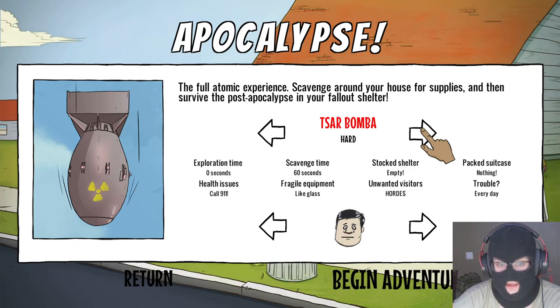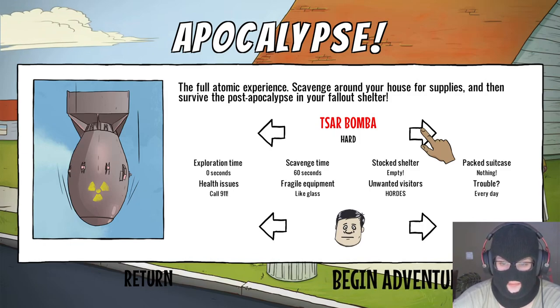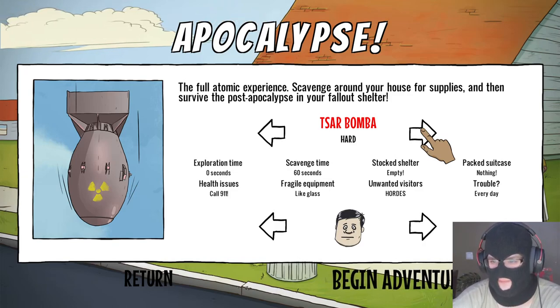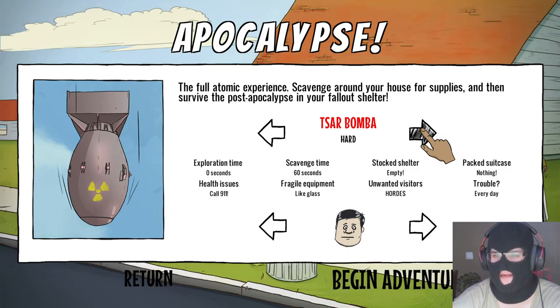Tsar Bomba — aka hi! Exploration time 0 seconds, health issues call 911, scavenge time 60 seconds, fragile equipment like glass, shelter empty, unwanted visitors hoarders, pockets with nothing, trouble every day!